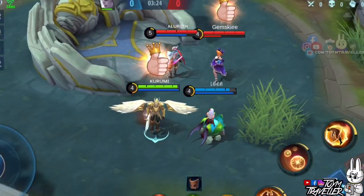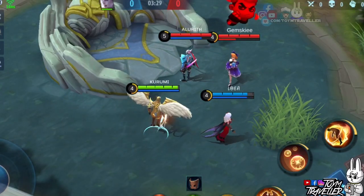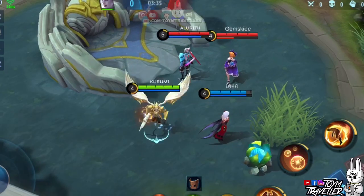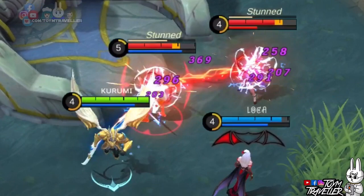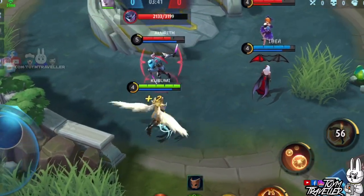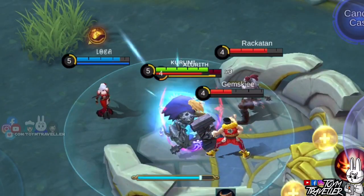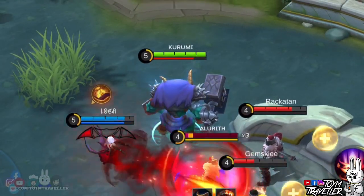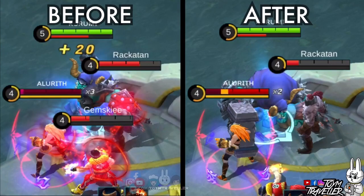Now let's bring in our guest lab rats — because Carmilla's ultimate skill is quite intricate, we need some aid to demonstrate it. First, we tried if Kagura would be able to pull all targets affected by Carmilla's ultimate. The other cursed hero was held by Kagura's ultimate skill but was not pulled toward Kagura's direction — meaning only the immobilization or stun effect kicked in. Next, we tried it with Minotaur's ultimate — the knock-up count was the same, but the damage became tremendous.